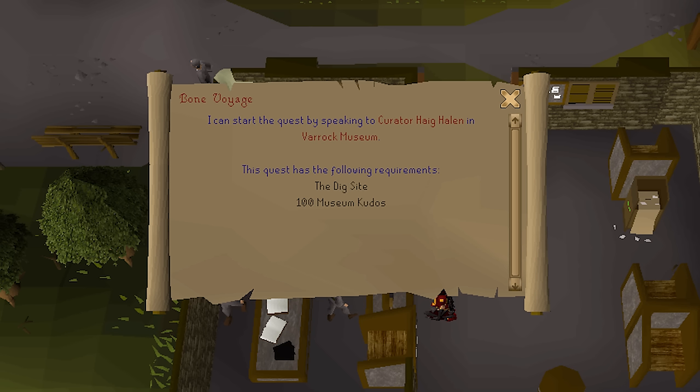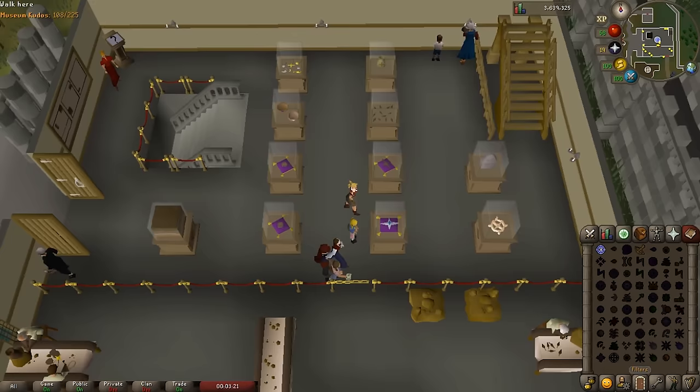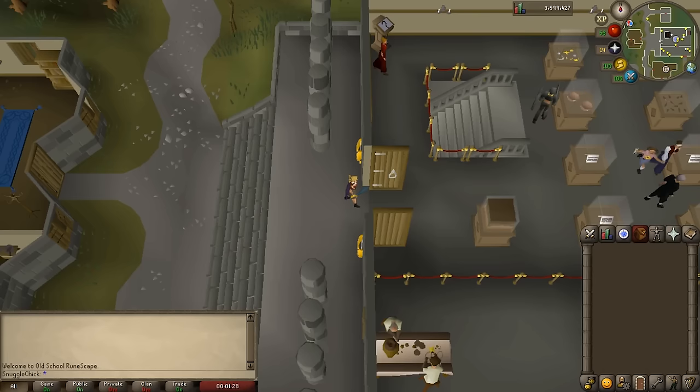This is an unusual guide, but pertinent since there are a few different reasons to get kudos for quests and achievement diaries. Kudos are just a score of how much you've helped the Varrock Museum — they aren't an actual object you can acquire. Currently there are a max of 225 kudos a player can earn: 28 from completing the natural history quiz, 50 from cleaning finds (which requires completion of the dig site quest), 75 from completing various other quests, and the final 72 after completing the Bone Voyage quest.